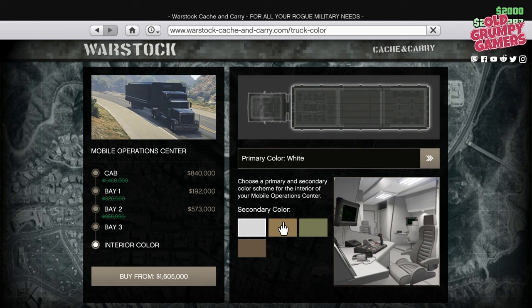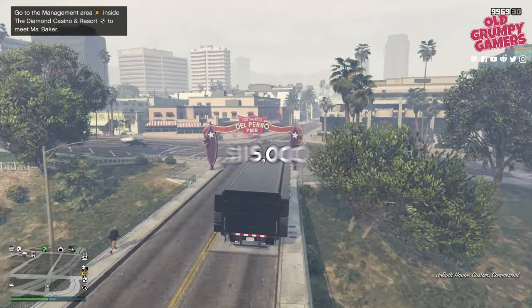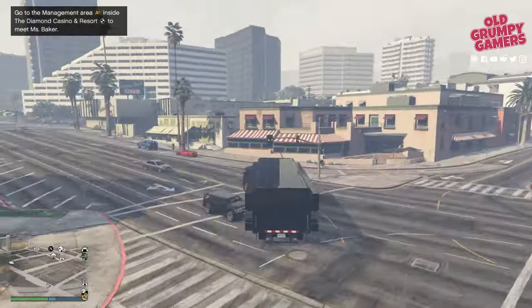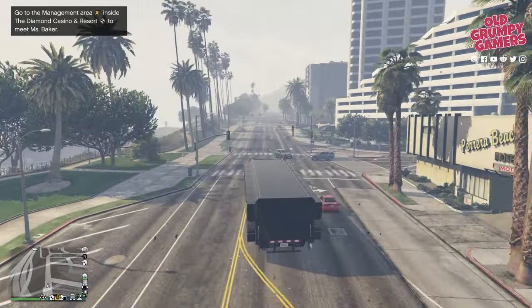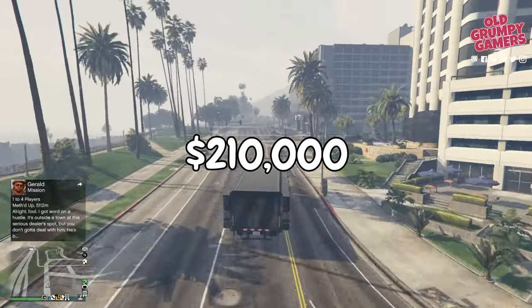Next up is the color scheme. We have three core schemes available — white, gray, or black — each with their own subset of colors. You can go with straight white at no additional cost, or grab any of the other color schemes at a flat rate of $115,000. Finally, we have the loadout. You don't have to add any, although the command center comes with a front turret. You can upgrade the front and rear turret sets at a cost of $210,000 if you've unlocked the option through bunker research.